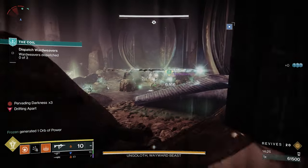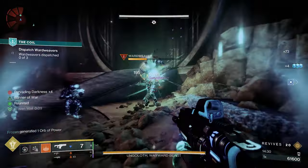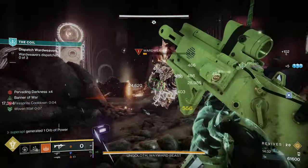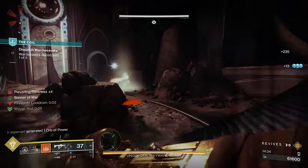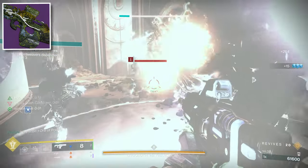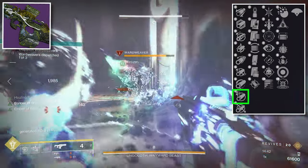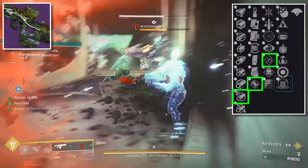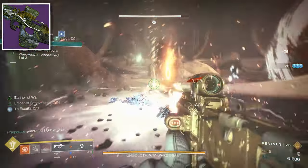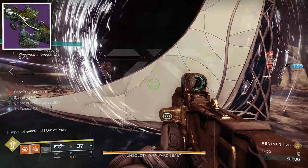I also said I'd cover the PvE god rolls for the reprised Season of the Undying weapons — there are only four. The first is a kinetic scout rifle from Season of the Undying. The perks are Arrowhead Break, Accurized Rounds, Rapid Hit, and Kinetic Tremors — Kinetic Tremors got a buff this season so it's going to be pretty good. The recommended masterwork is Range.